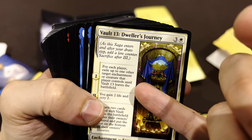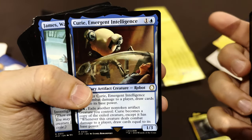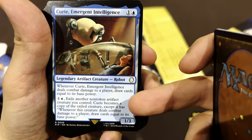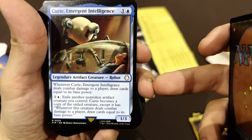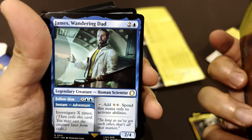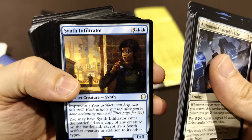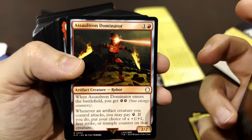There's an exile effect — exile up to one target enchantment or creature — and when it comes back at level three you get those guys back. Curie — Emergent Intelligence — is a robot that becomes a copy of the exiled creature, except it has 'when this creature deals combat damage, draw cards equal to its base power.' Wow! It needs to exile something you control though. And there's James — the guy from the lore! James is here with adventures, and Nick Valentine — Private Eye, the robot detective.